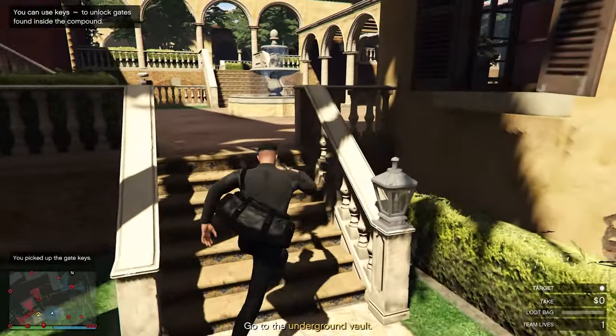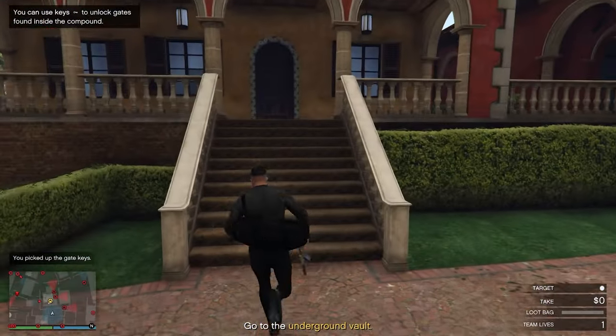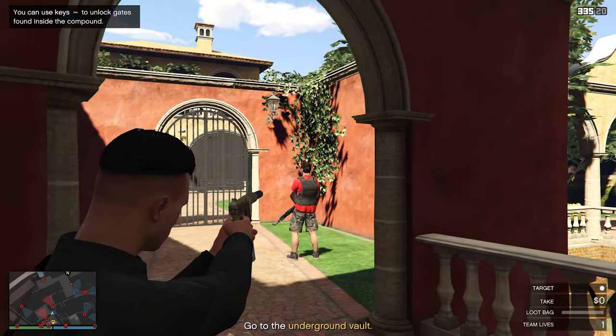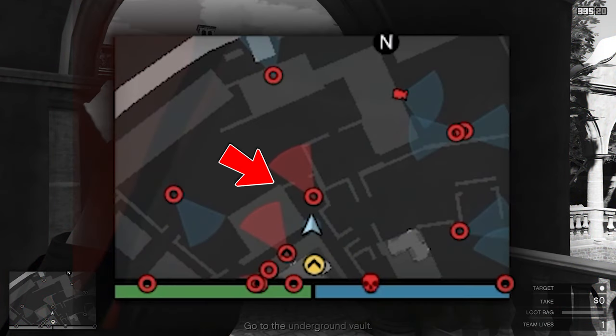The first location is right over here. You need to go up the stairs, and the second one as well. On the right side over here you will find this guard.